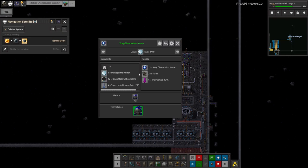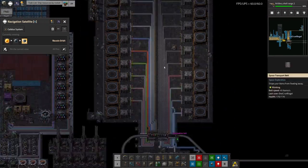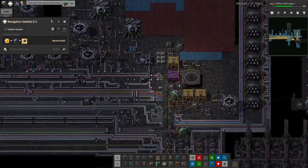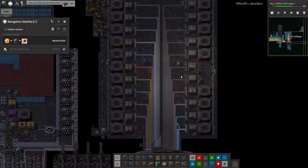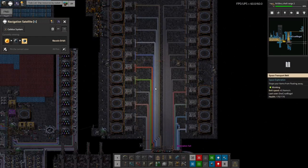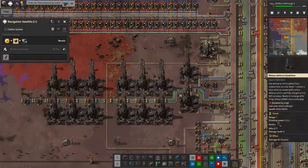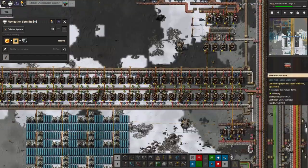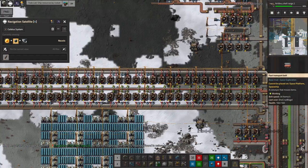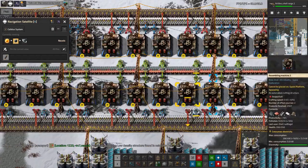The big problem with this is both recipes require low-density structures, and I don't have those up in space yet. I mean, they are being brought up in the old rocket in relatively small quantities. But for the whole new better system I've got going on here, we're not bringing up low-density structures. So I started thinking about this back down on Norvis, and yeah, I have a bit of a factory somewhere in here that is churning out low-density structures. So it's making them at a rate, using the old expensive recipe as you can see.